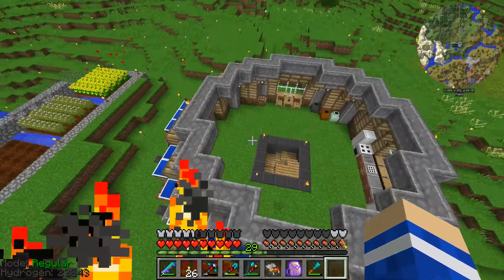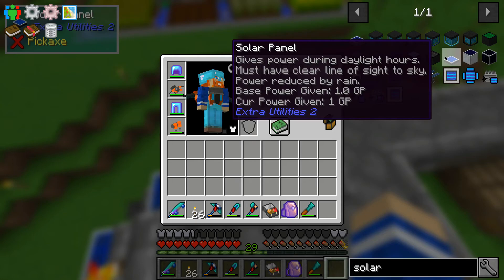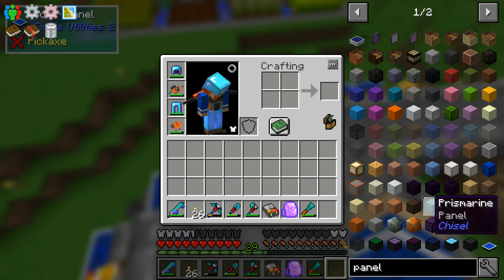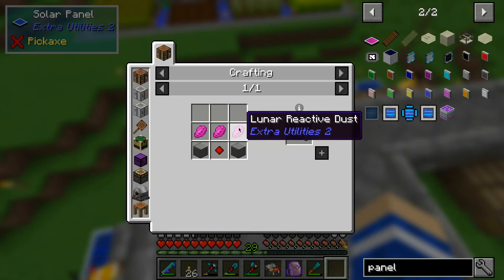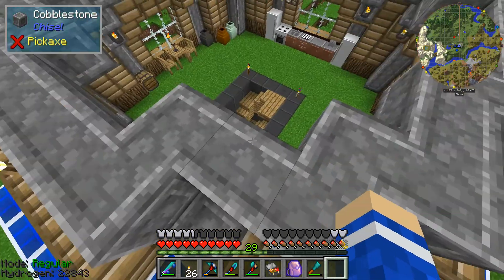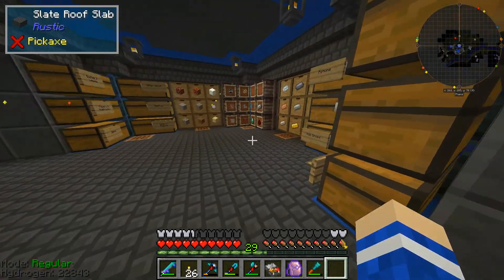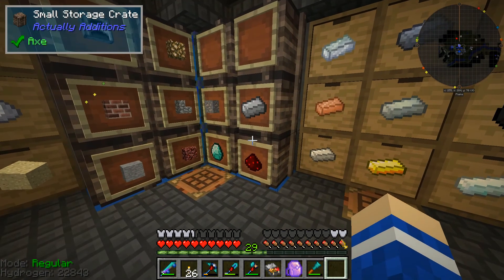There's also an inverse solar panel which will generate power at night. It's this lunar panel, and that takes lunar reactive dust. This resonator block from Extra Utilities 2 — I know this is a lot of information to process — I'll show you very briefly how to make some lunar resonating crystals.